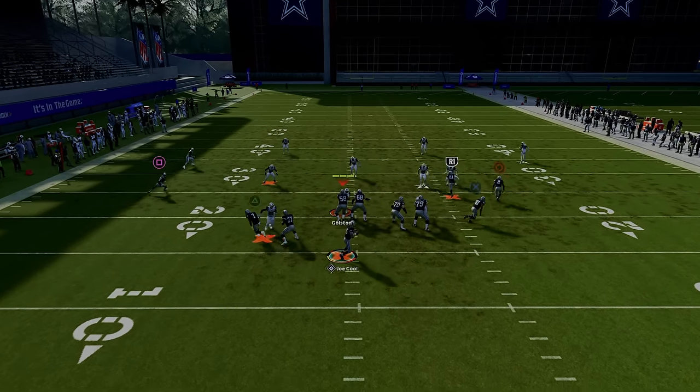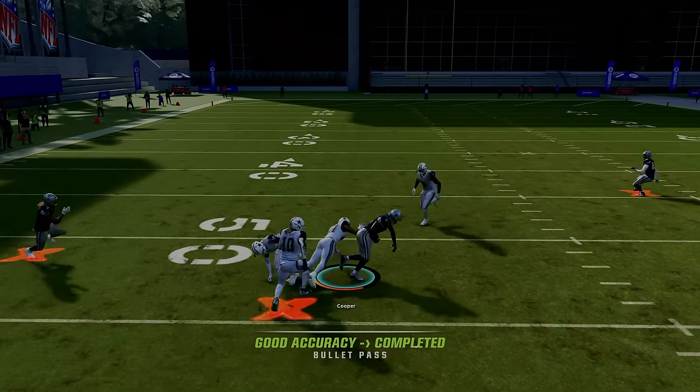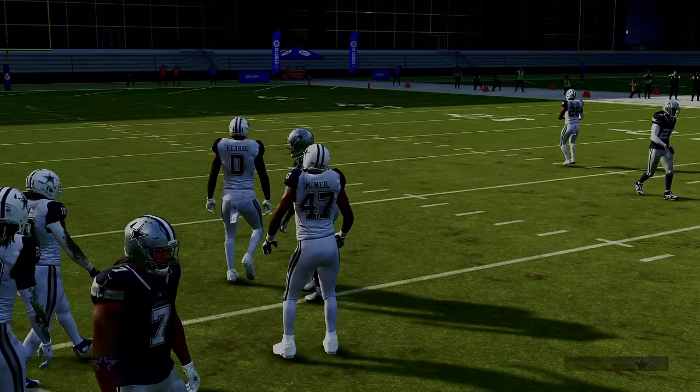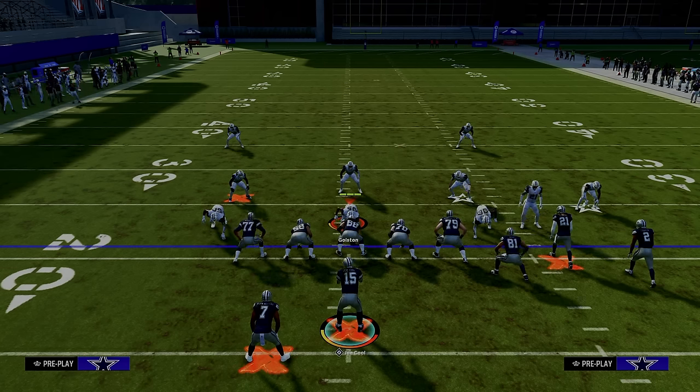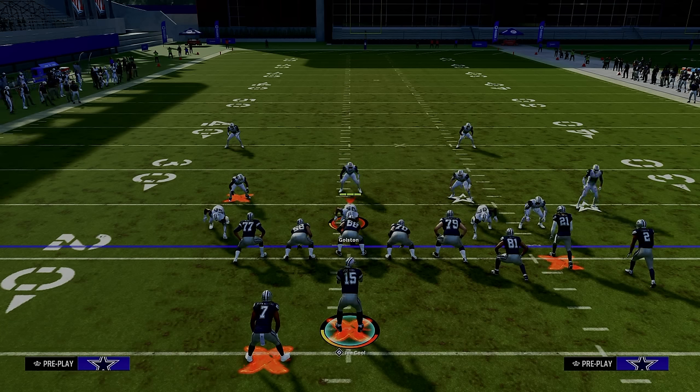There are so many more route combos out of double post — you can literally run your entire offense from one play. That is how powerful double post is. If you want a full breakdown of the entire offensive ebook out of the Colts playbook, join the Patreon — it's only $10 to sign up. We go super in-depth and explain not only how to run the plays, but how to come up with your own concepts to become a better Madden player. Head down to the description and click the link below.